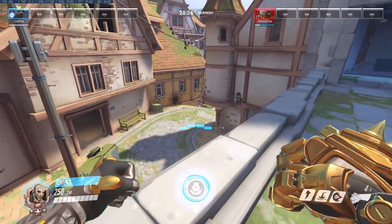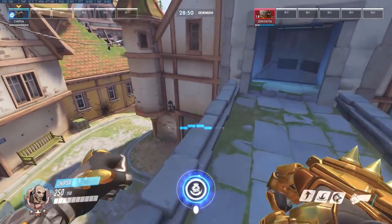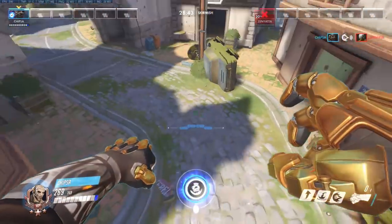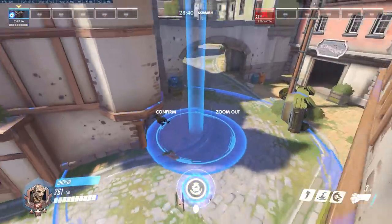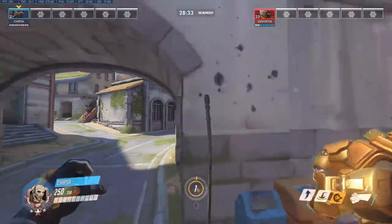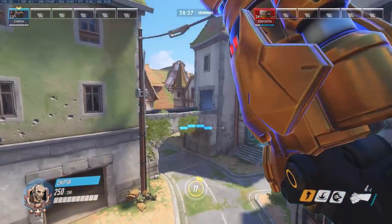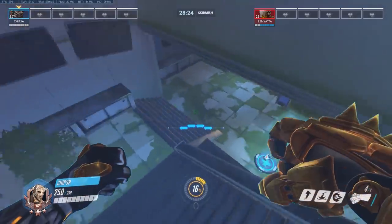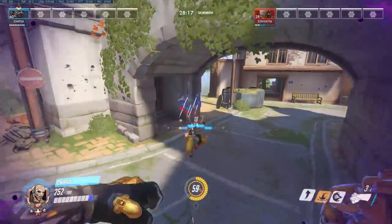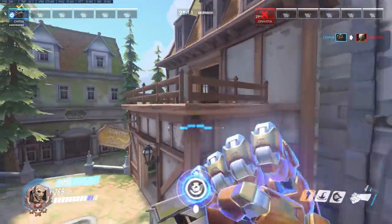A thing you can do with your ultimate is use it to play more aggressively. Your ultimate can generally be used as a get-out-of-jail-free card. Let's say you go in, kill the Zenyatta, then there's a McCree — you combo him and you're in the middle of four people having killed two. You can just ult and get out, or if you're super greedy, look for another kill with your ultimate. Generally if you have your ultimate up, you can play more aggressively because regardless of how bad you mess up, you can always get out with your ultimate.